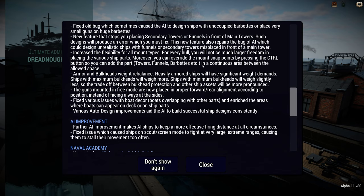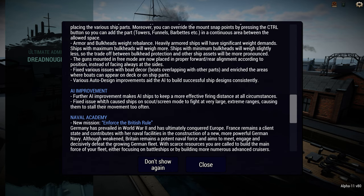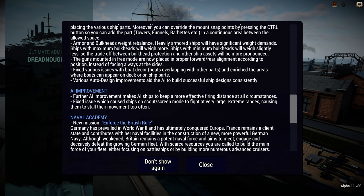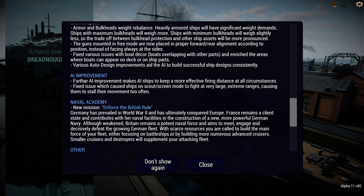Armour and bulkheads have been rebalanced, so heavily armoured ships with maximum bulkheads are going to have a lot more displacement given over to that, which is good. I think maximum bulkheads was kind of an auto-include before, so it would be nice to see variations in that. Guns mounted in free mode now go forward-rear by default — that's brilliant, so you don't have to rotate them as much. Fixed issues with the boats, auto design improvements, and they're still working on improving AI divisions and station-keeping.